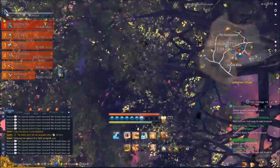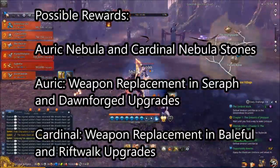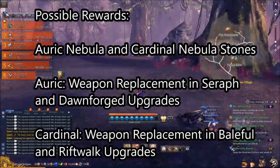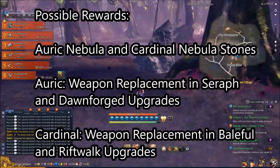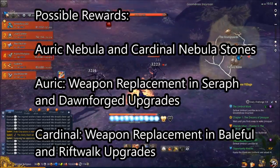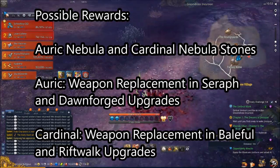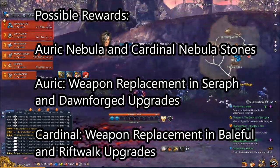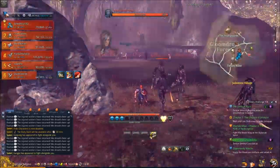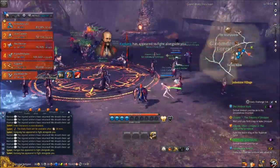So what are your possible rewards for all of this? You are looking at new items called the Auric Nebula Stone and the Cardinal Nebula Stone. Those two items are being used for weapon upgrades. Auric Nebula Stones can be used in place of heroic weapons to decrease the cost of Seraph and Dawnforged weapons. Cardinal Nebula Stones can be used in place of heroic weapons to reduce the upgrade cost of Baleful and Riftwalk weapons.